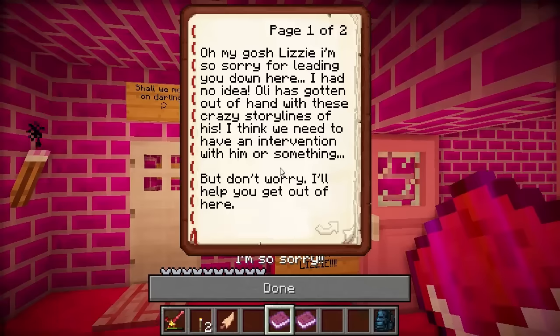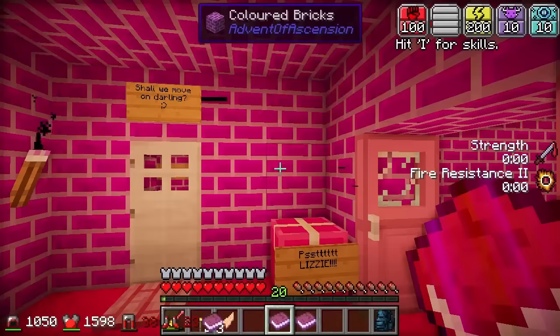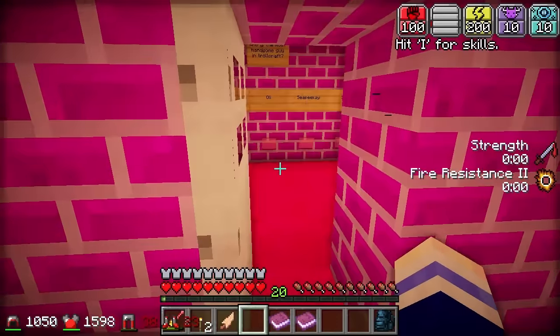'He's gotten out of hand with these crazy storylines of his. I think we need to have an intervention with him or something. But don't worry, I'll help you get out of here. Just follow his instructions until you get your armour back and then I'll be here to help. Good luck!' Well, there's only one way to go.